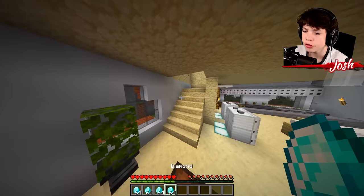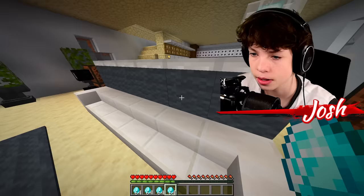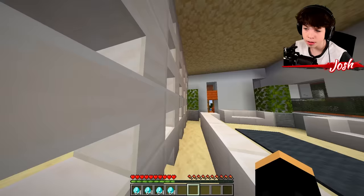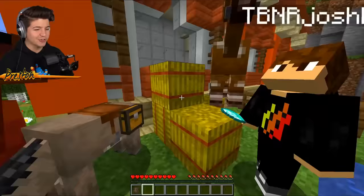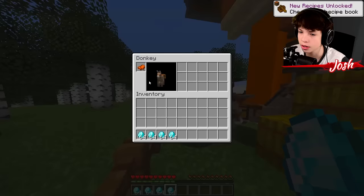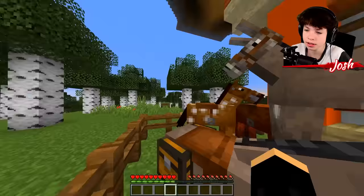Someone thinks it's funny to take my diamonds. There is one suspect — if this is Preston, I'm gonna take his lunch money. Since Preston thinks he's so smart, I'm gonna outsmart him. When I say I'm gonna outsmart him, I mean I'm gonna hide my diamonds in a donkey. There's no way he would guess I would hide my diamonds in a donkey. He's trying to ride me! You cannot ride me, Josh — put your diamonds inside of me. So let's go ahead and put the diamonds in this unbelievably safe spot. Preston's not that smart. He's not gonna know that I put my diamonds in a donkey.